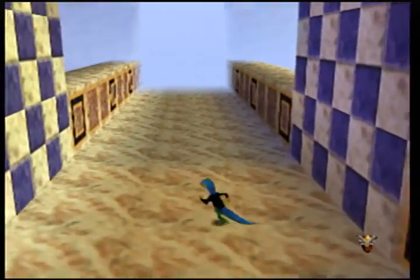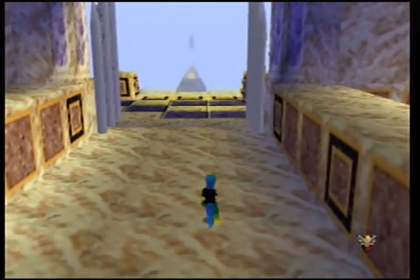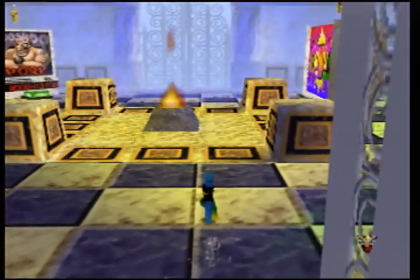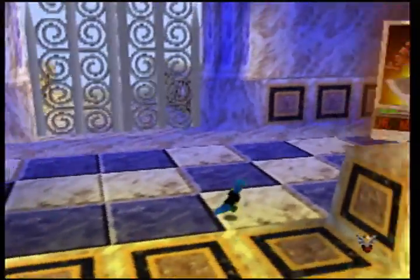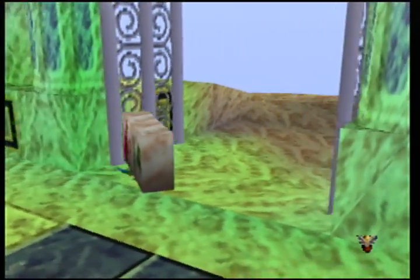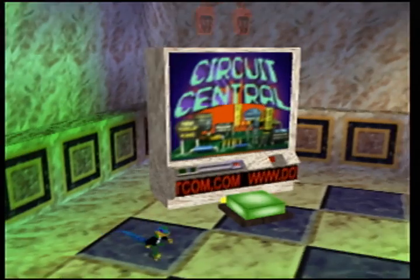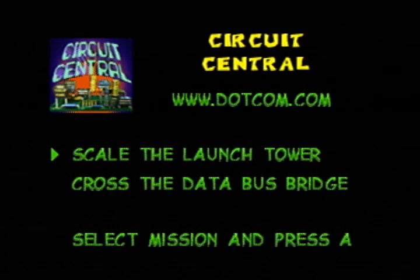Last time we completed three of the five TVs. So this time we will be continuing on with the last level in here — right here: Circuit Central. Scale the launch tower, across the data bus bridge.